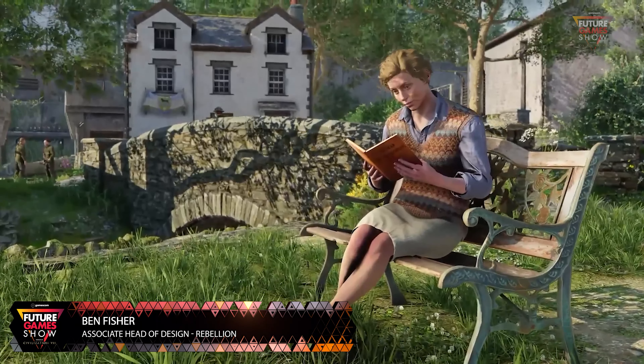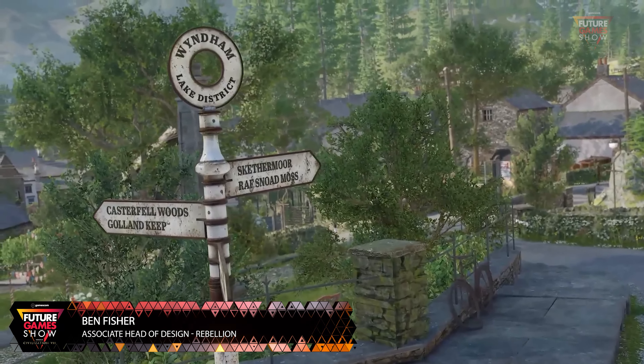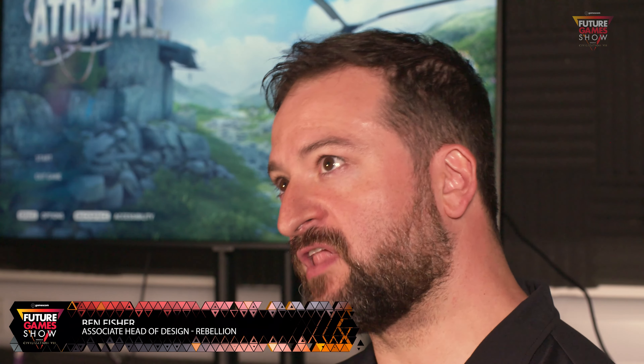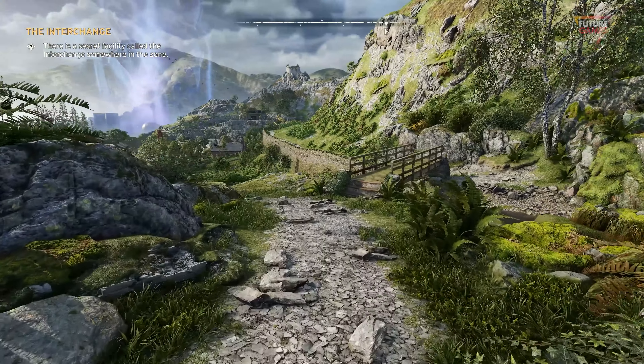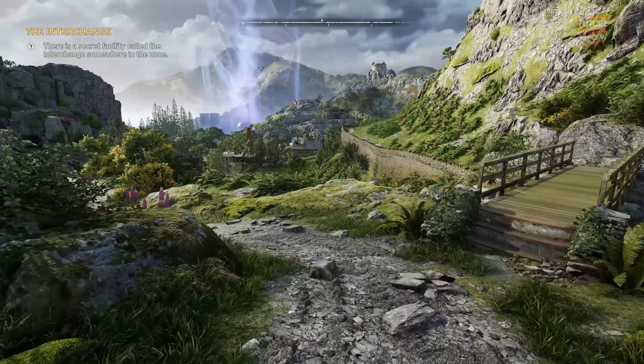I'm Ben Fisher, Associate Head of Design for Rebellion, and I'm working on Atomfall. Atomfall is a survival action game set in 1950s Yorkshire, where the player wakes up inside a quarantine zone surrounding the Winskill plant, and they have to uncover why they're there, what has caused this quarantine, and how to survive the mysteries that they find there.